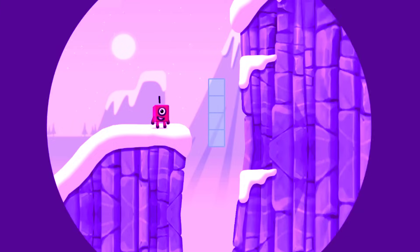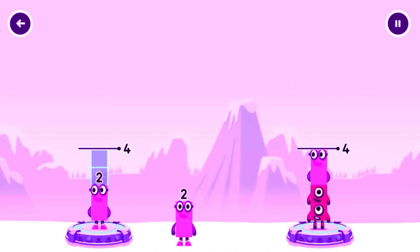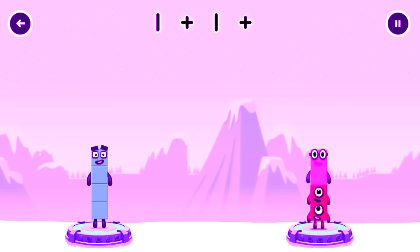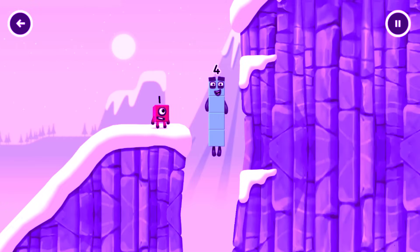How can we get across there? Tap here to help. Share the number blocks evenly to make two groups of 4. 2, 1, 1, 1, 2, 2. You cracked it. 2 plus 2 equals 4. 1 plus 1 plus 2 equals 4. 4 equals 4. I am 4. Have we met before? Good job.